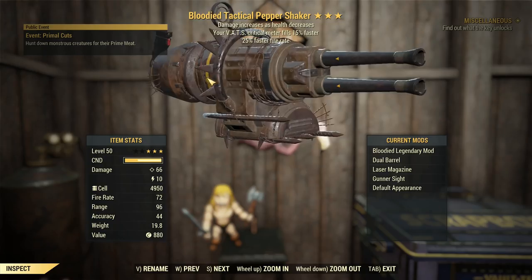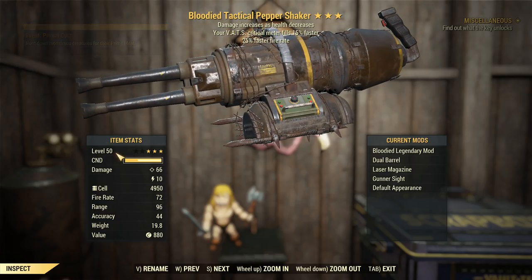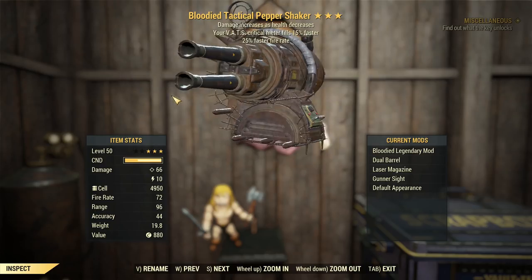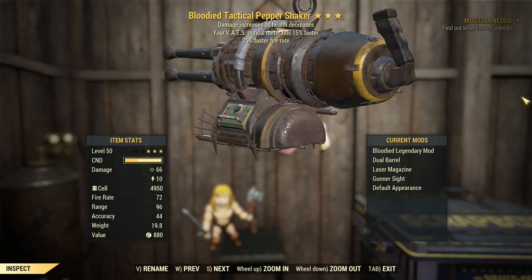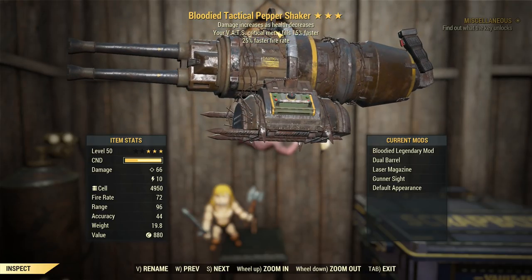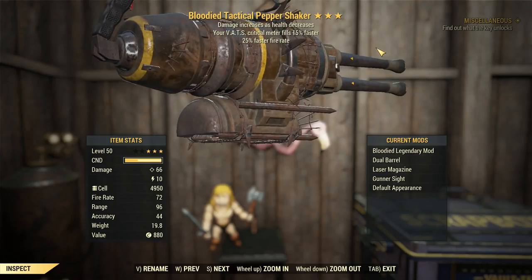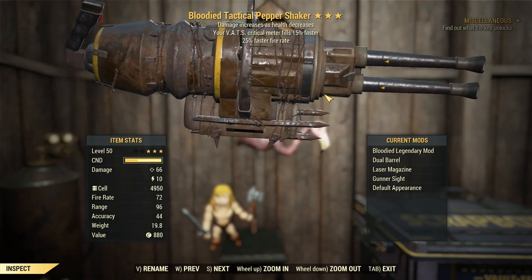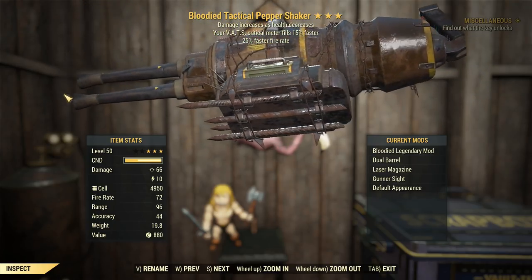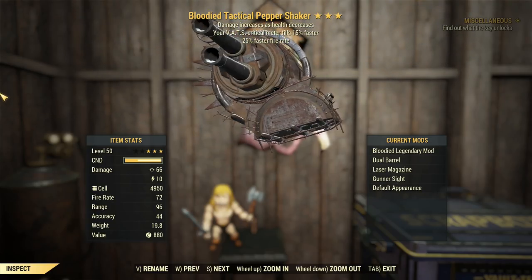The fire rate is going to bump up the DPS by a significant amount because this thing fires kind of slow. We've got the fire rate at 72, which is just below the standard 75 automatic fire rate, which is pretty nice. And the VATs criticals filling 15% faster means I don't have to min-max my luck to 33 to get this thing to crit every other shot. All I need is critical savvy and then get my luck past 24, and then I can crit every other shot, which is great. It's a good roll.